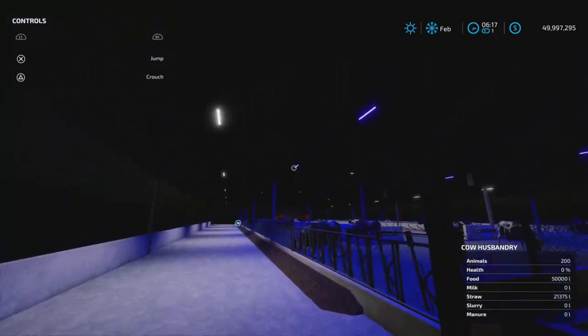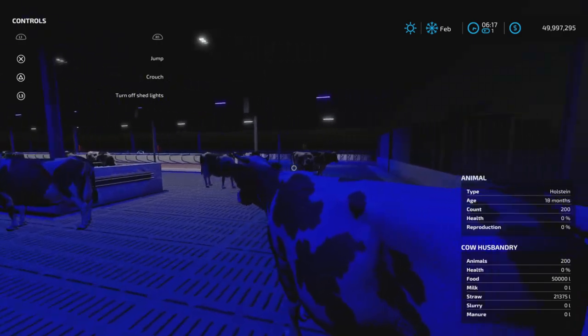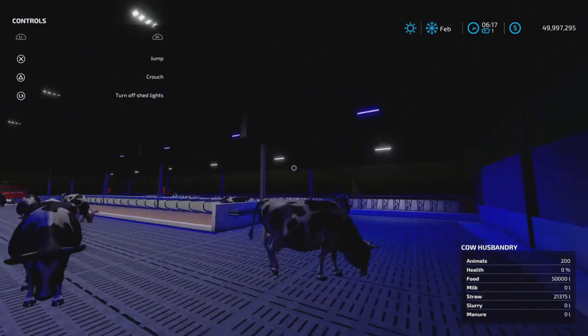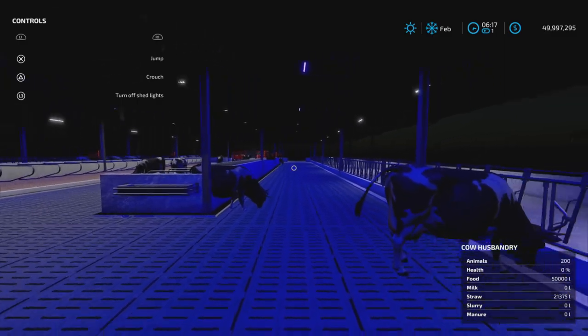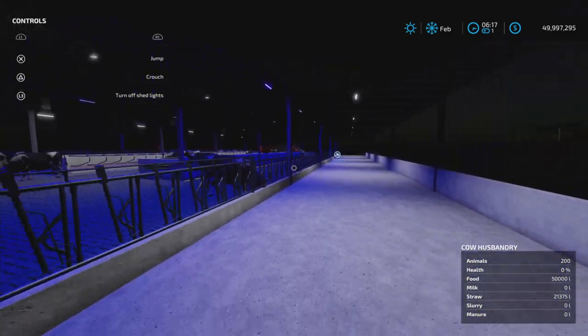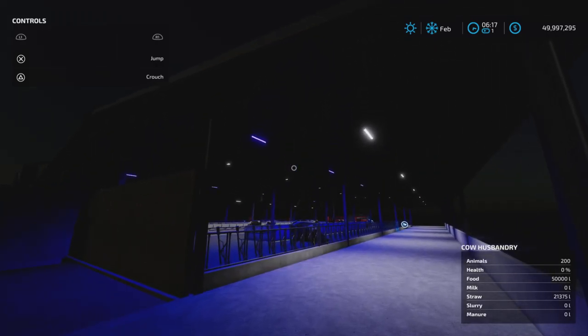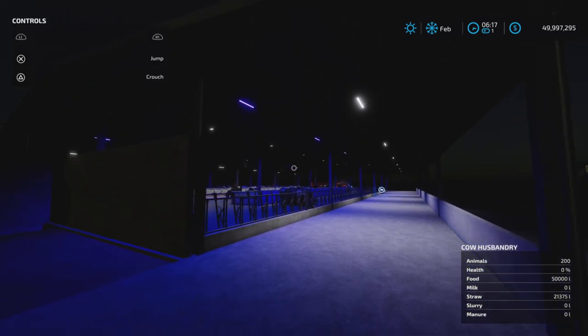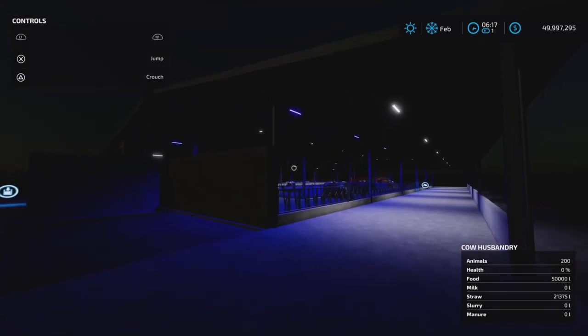That is very purple. I'm not sure of the purpose of the purple lights, but I kind of like it. Kind of looks like our street lights — the LED street lights that the coating has come off and now they're all purple. So that's what this looks like.